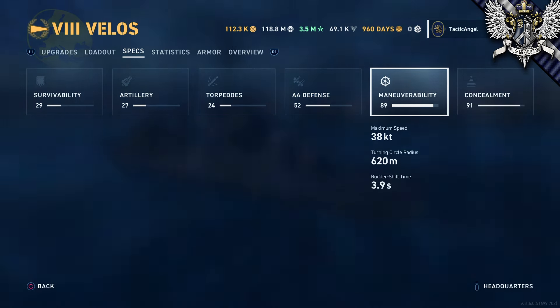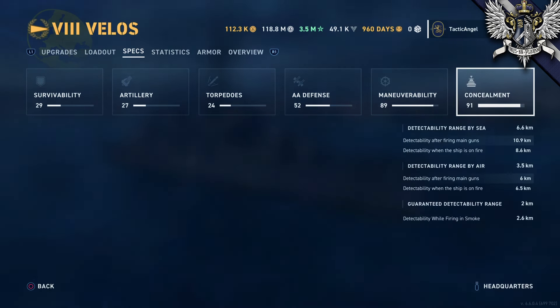Maybe the maneuverability of Velos would make that not such a great idea. 38 knots is tied with Chungmu for fastest Fletcher-class destroyer, though it's barely above average for a tier 8 destroyer. 620 meters on the turning circle is 10 meters from being the best at the tier, and the 3.9-second rudder is pretty good as well. Concealment for Velos is not bad, though the 100 meters better than average isn't going to be all that noticeable.